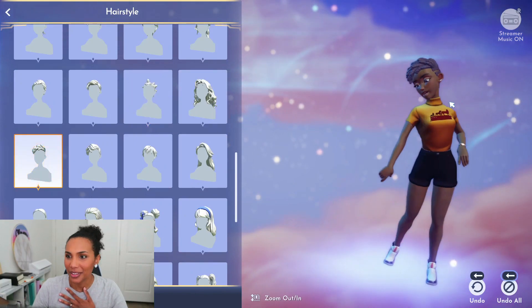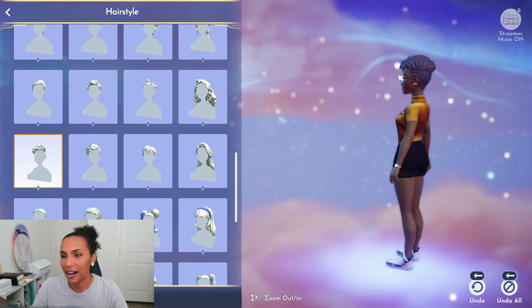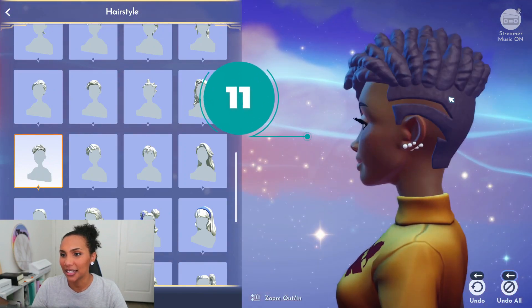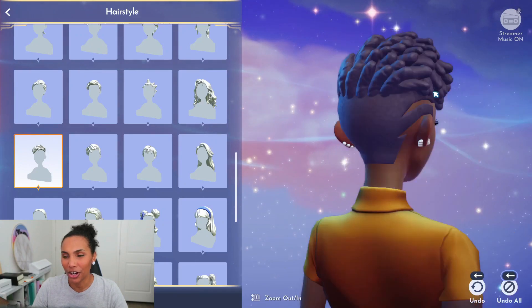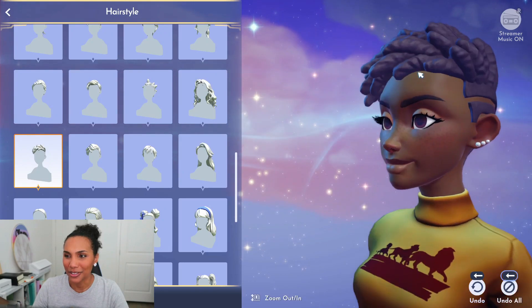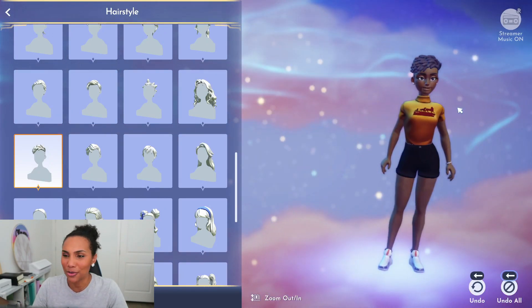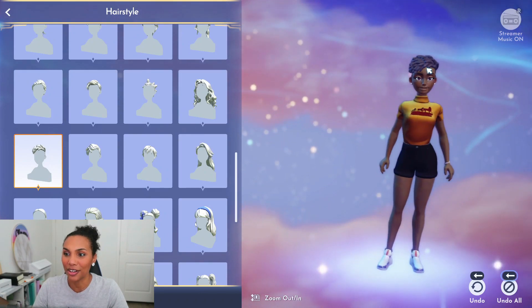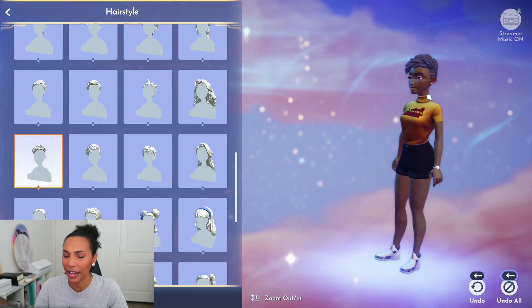Next up is a short dread style with a design cut into the sides — the tapered undercut look with a design, and then mini dreads or twists on top with a swoop over. It's a beautiful style. That's probably my top three of all the inclusive hairstyles in this game.